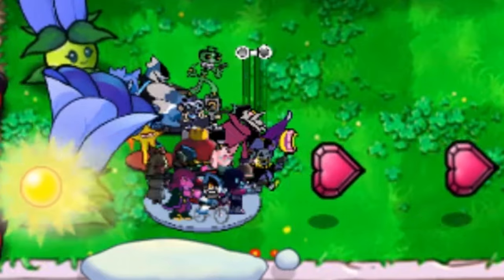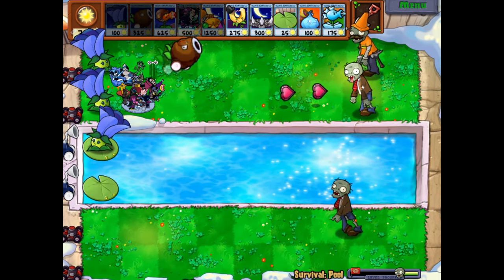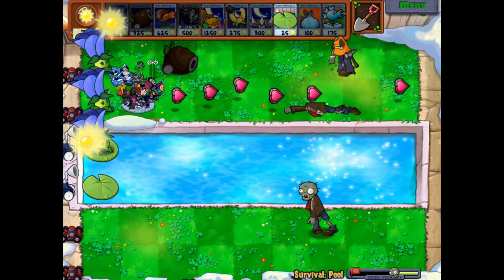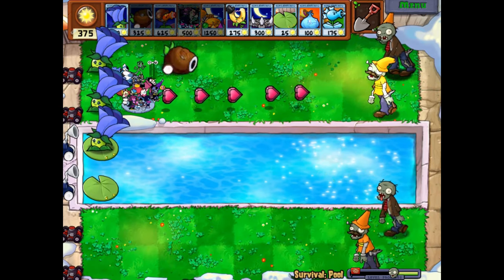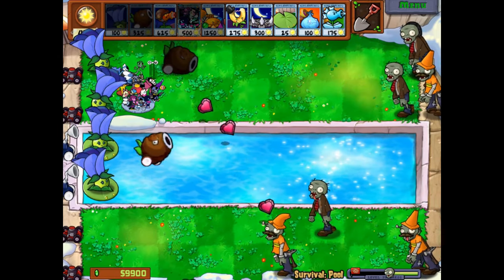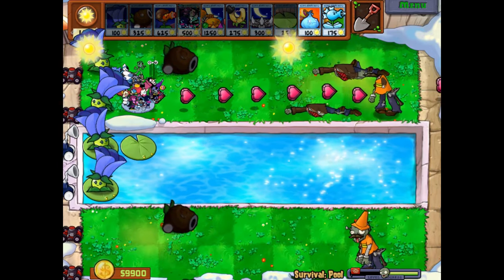This is Witch Hazel on steroids, I'd like to call it that. Let's get a Coconut Cannon in here and see what it does — lovely! Right-click to shoot. Coconut Cannon is very good; it does massive splash damage apparently. It's recharging now — and that is a splash damage and a half!